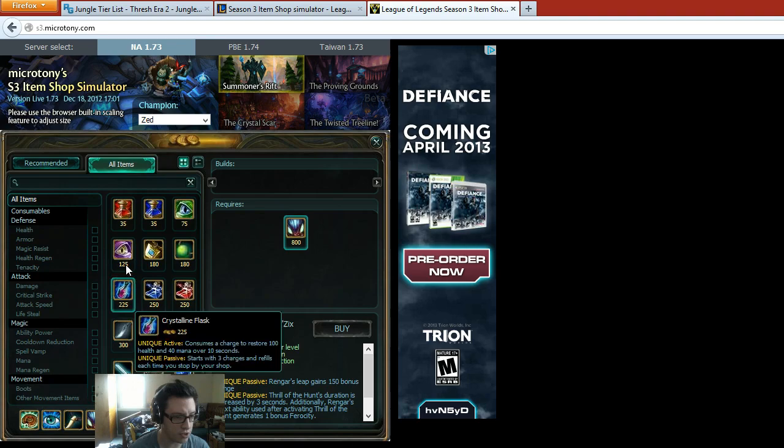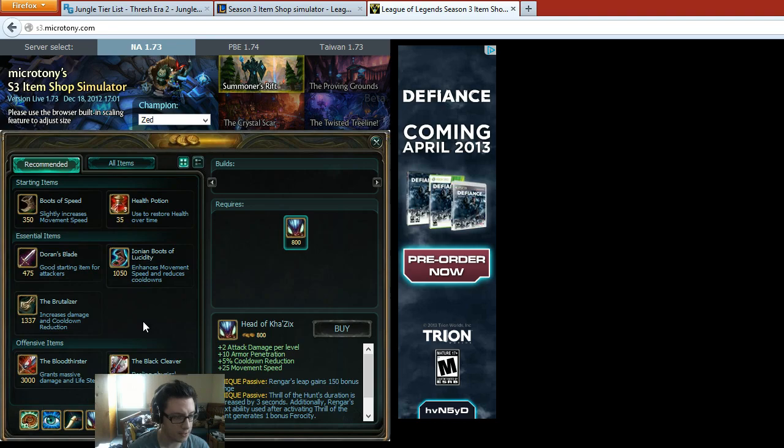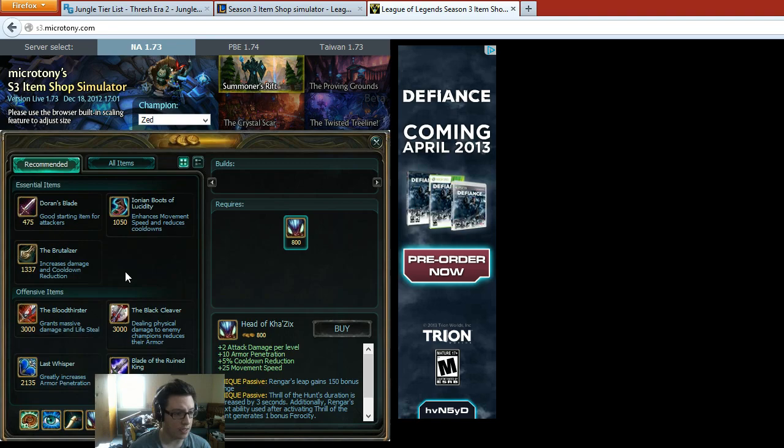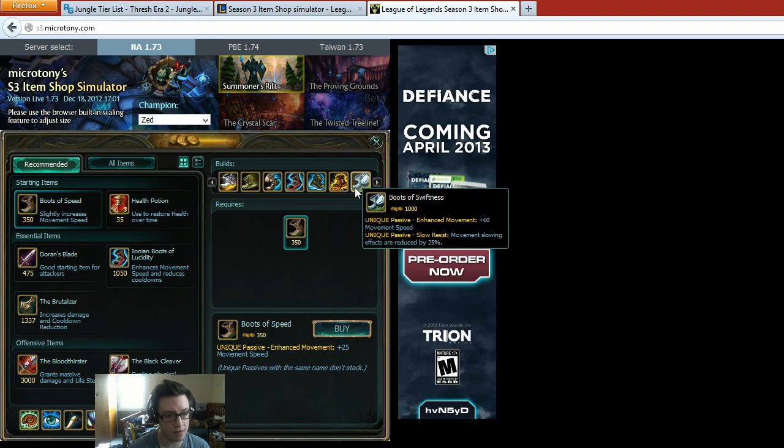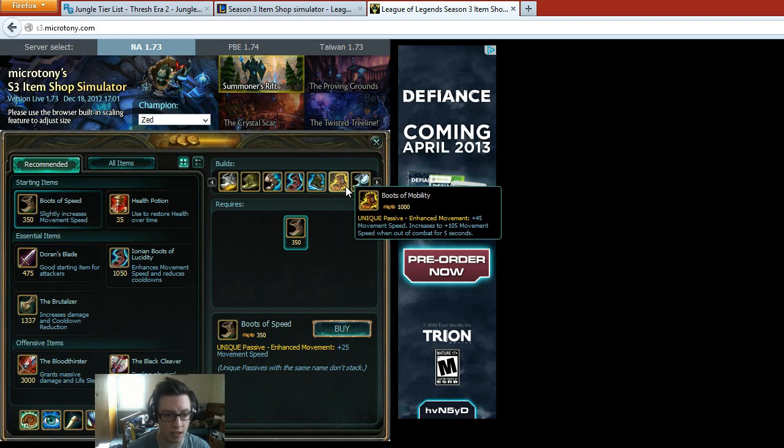On to the items — you are going to be starting with Machete and five pots as per usual. You will get a quick Brutalizer, and then from there Boots. I would say either Mobility Boots, Boots of Swiftness, or Merc Treads if there's really a ton of CC. Boots are always situational — I've been taking Mobility Boots a lot lately just because it's nice to get around the map really fast.